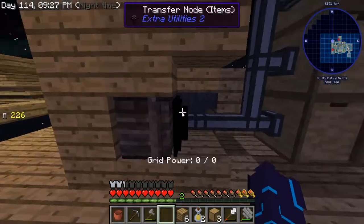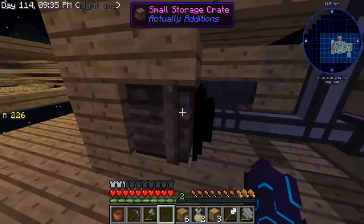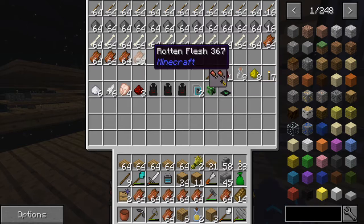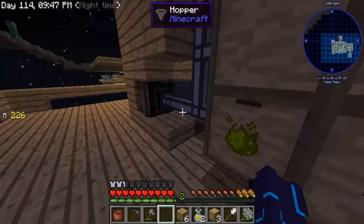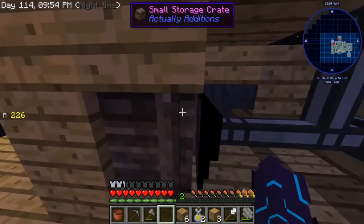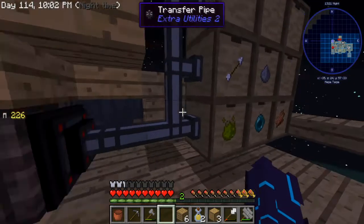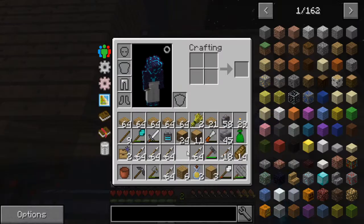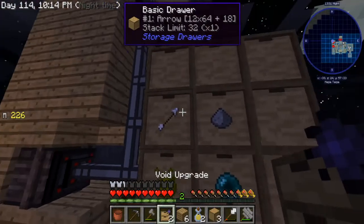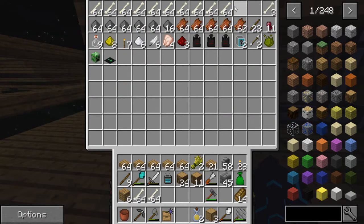We're gonna want to store arrows — actually, I don't know about that honestly. Maybe if we need them down the line we should store them, but I'm probably gonna end up voiding whatever we don't need a whole lot of. Arrows is just gonna be one of those things where we just don't need a whole ton of them.